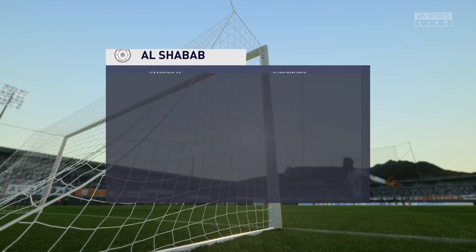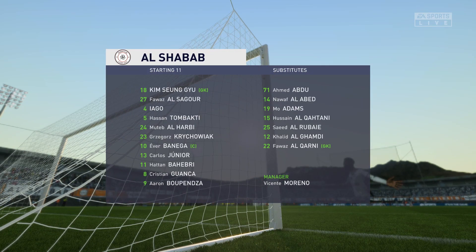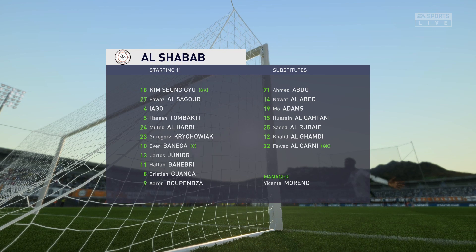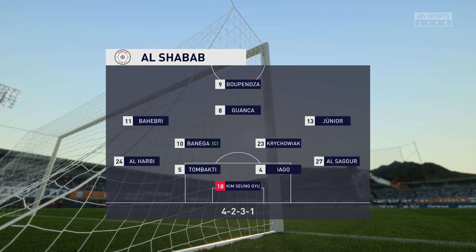Well, here is the line-up for the hosts today. In this shape, if their wide players stay high up the pitch and get enough of the ball, it's a very attacking line-up. But if they drop too deep, they will then leave the centre-forward isolated and it could be difficult for them.